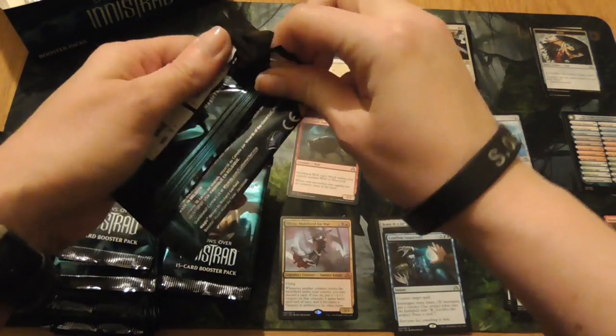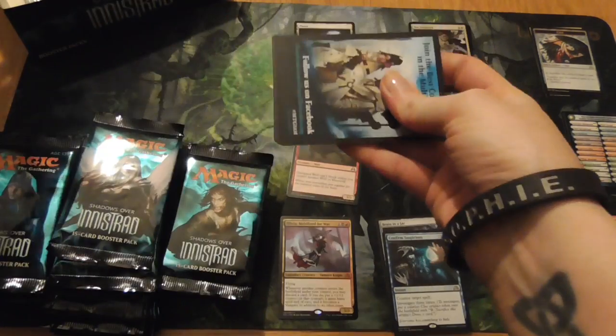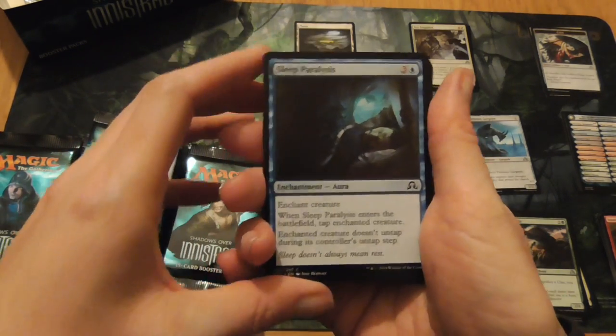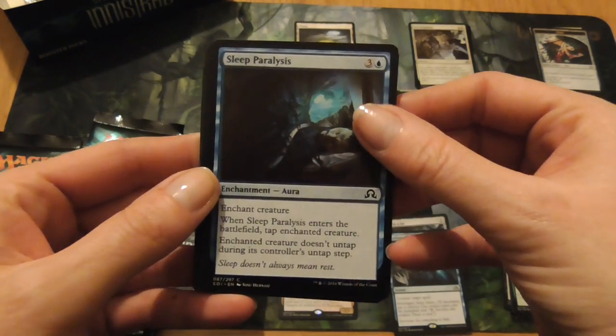If you read the stories on the Magic website, you'll know what I'm talking about. Basically, he's playing a detective going through trying to figure out what's going wrong and why things are going wrong as they are.